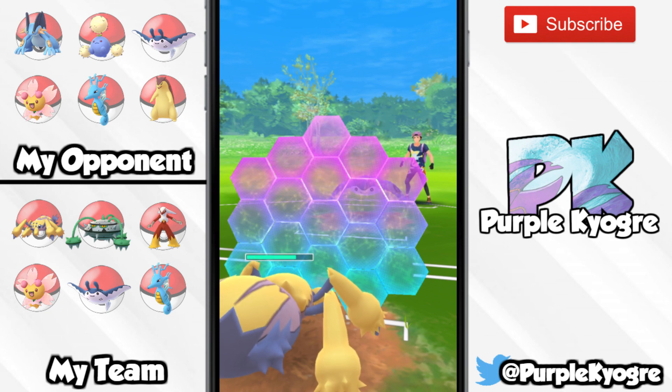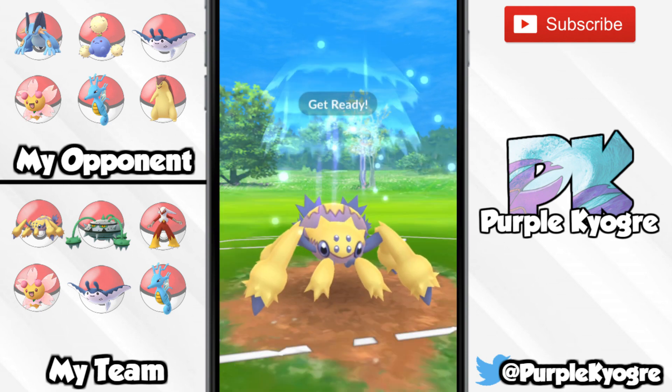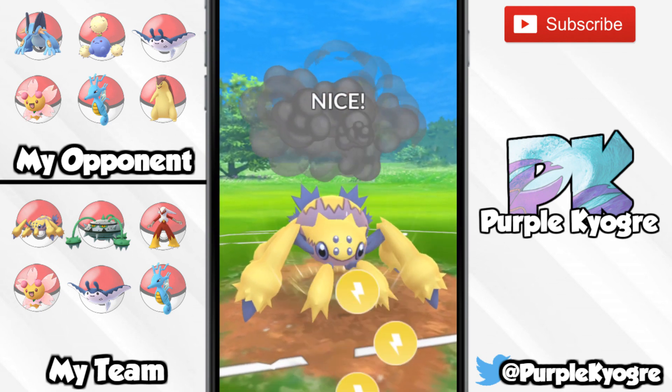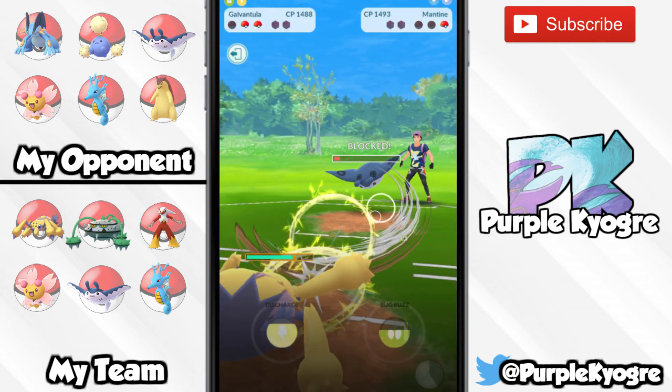Other popular picks are going to be Bullet Seed users — we're going to see them in Cherrim and Ferrothorn, so definitely popular options. Mantine is going to be another great one. It's going to lower the attack with Bubble Beam, just have to watch out for electric opponents.